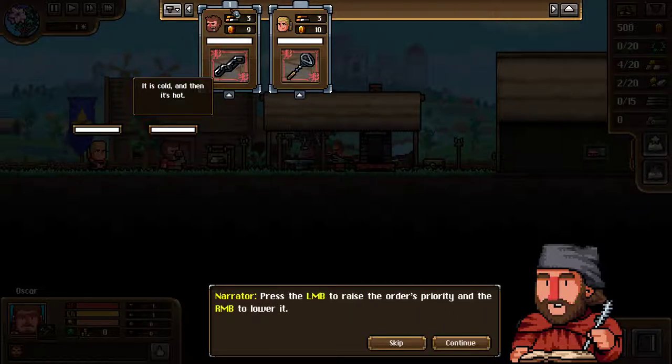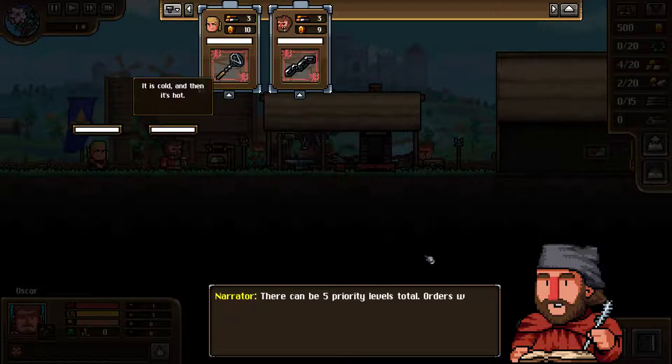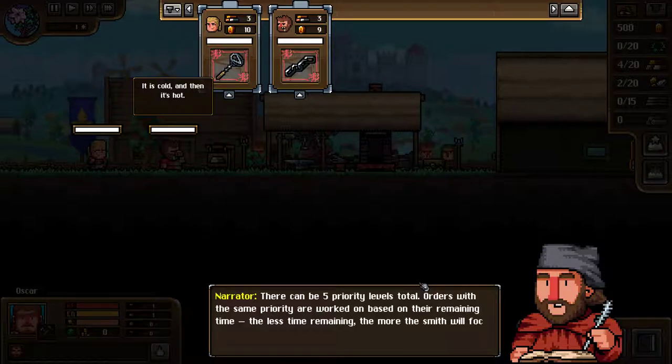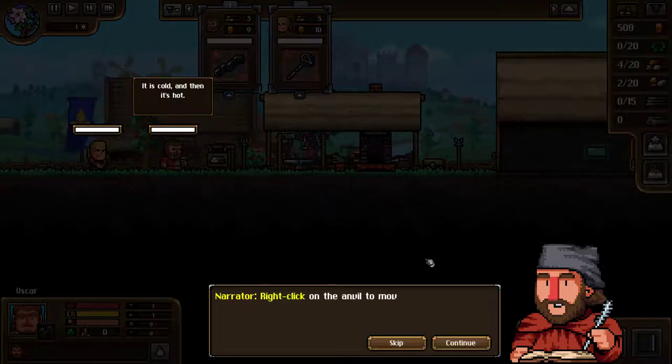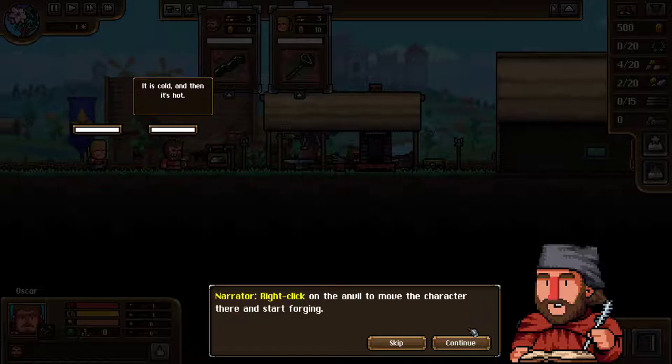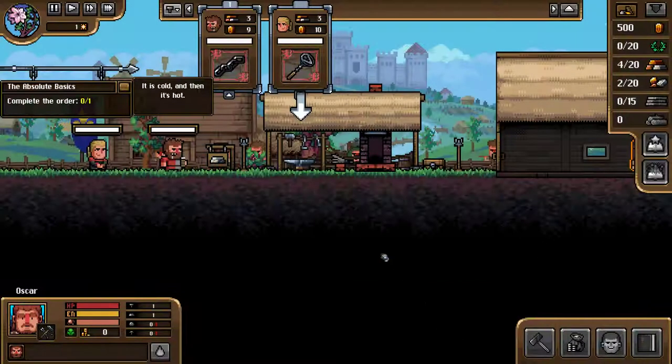We're working on several orders at once — you can prioritize. Five priorities are presumably five orders we can do. Orders of the same priority: we work using the remaining time. Raise your order's priority with the left mouse button.